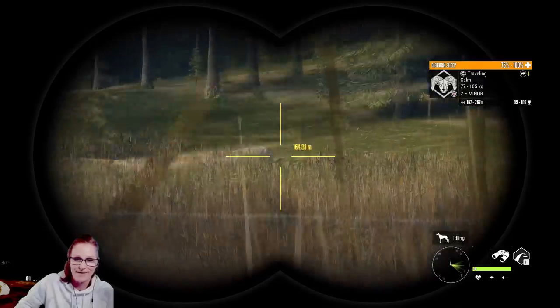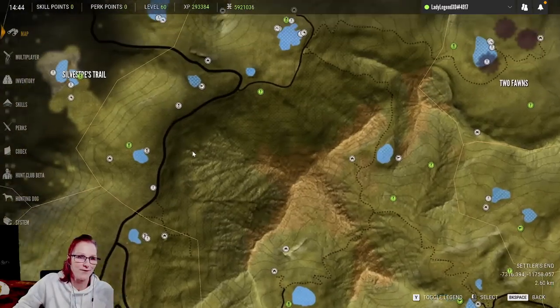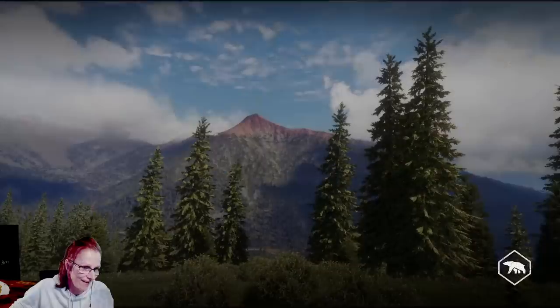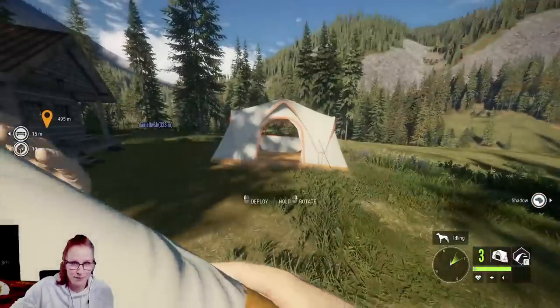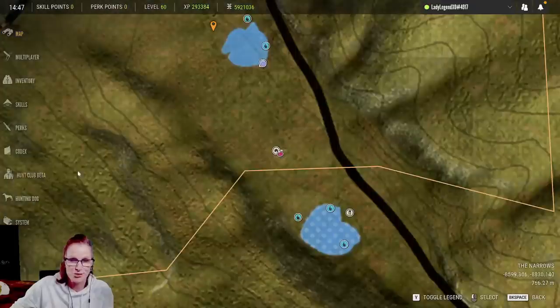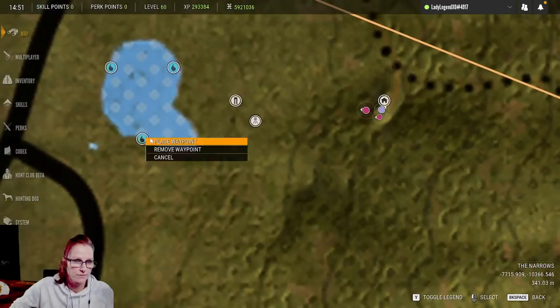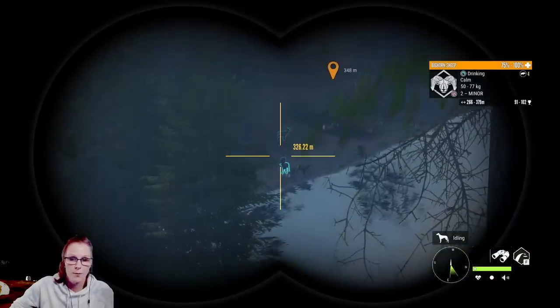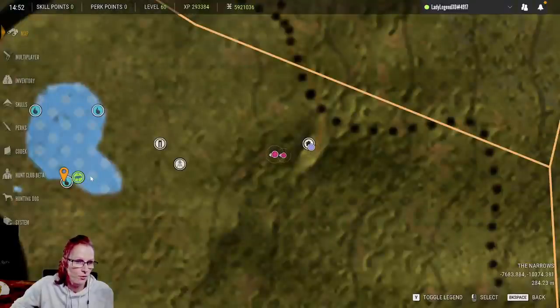Alright, we're going to another lake. We're definitely not in the ballpark for a diamond today — that would be pretty insane. I'm just trying to teach him, he's literally level one. If we could get him to level two or three today that would be a huge victory. We should have some bighorn down here — we have piles of them and a beautiful wind.